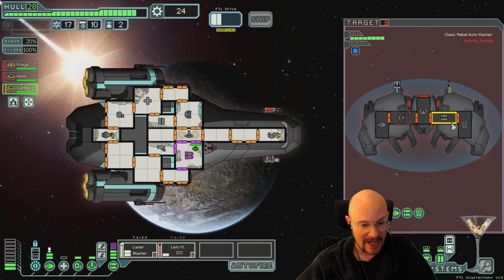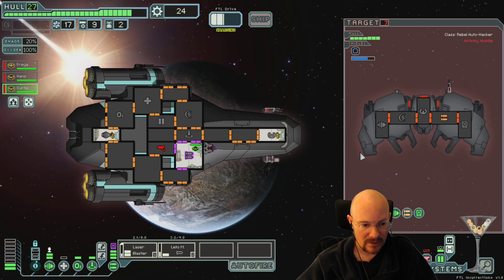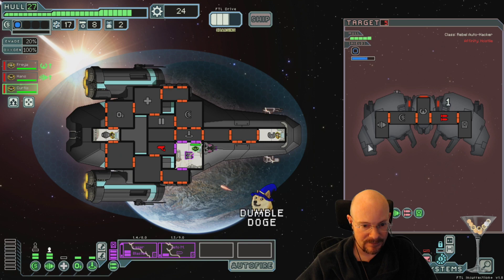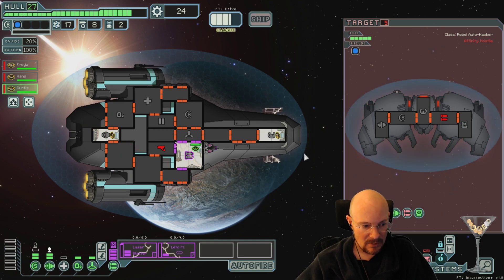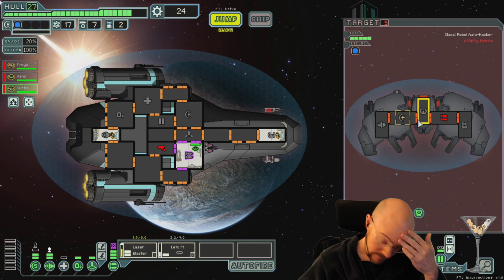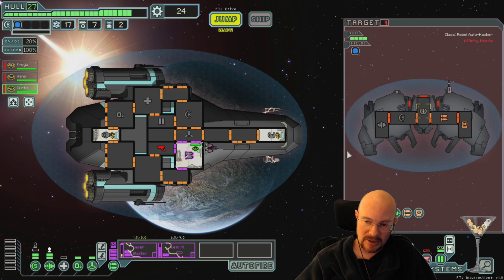I went from a ship with cloaking to a ship with hacking, man. Don't hit my weapons. Swear modders love to just give extra systems to enemies, I don't understand it. One new cloaking ship is coming to play in Vanilla - oh, I don't know, three maybe? I don't have it memorized. The ship does not start with many missiles either. Level 2 hacking, Sector 1. Rebel Auto hackers are in Vanilla.